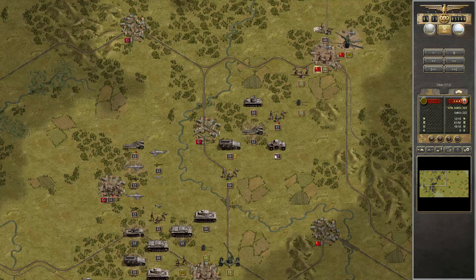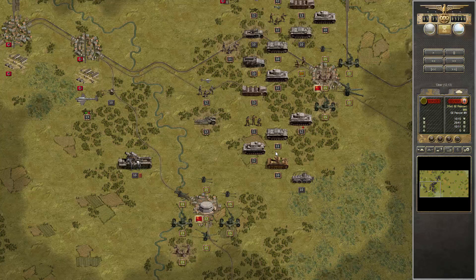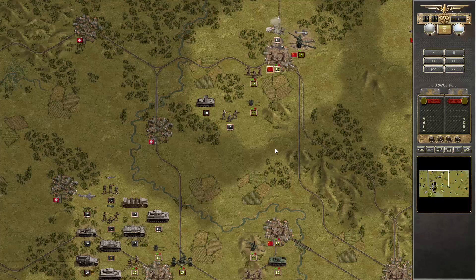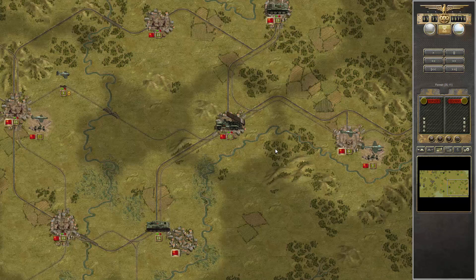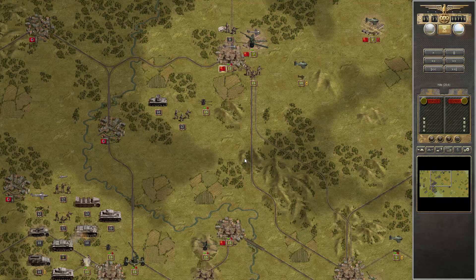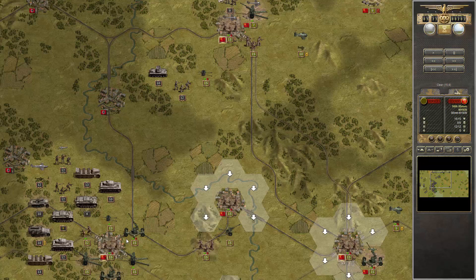Now we are starting to destroy fighters — very important on Manstein in order not to get overwhelmed. Just damaging doesn't do the job because they will come back at full strength. More tanks appearing. The Ducks are doing a good job at taking the blow.